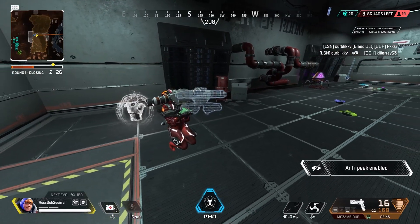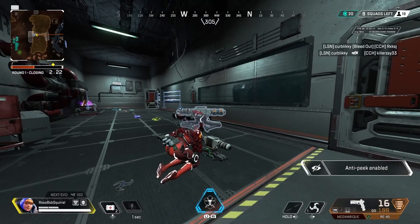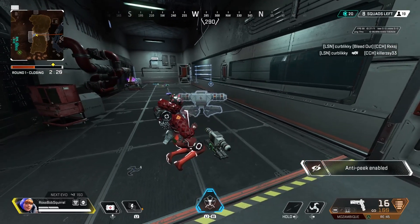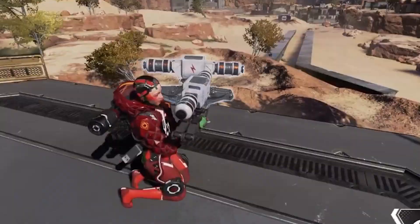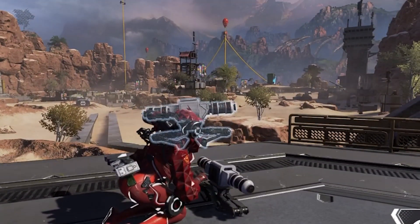Hi everyone, RossBobSquirrel here bringing you another Apex Legends glitch video. You can manipulate Wattson's Nessie emote to make it look like she is placing down a smaller version of her ultimate. It actually looks like the Nessie is wearing the interception pylon as a hat, which is honestly pretty funny.